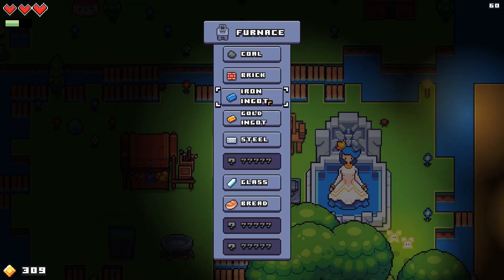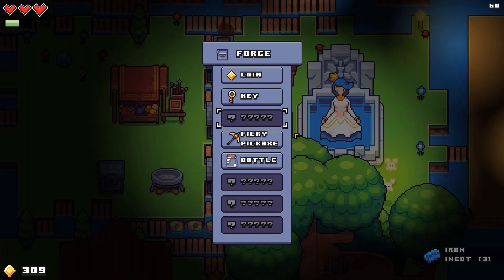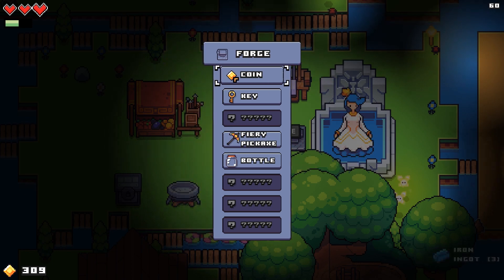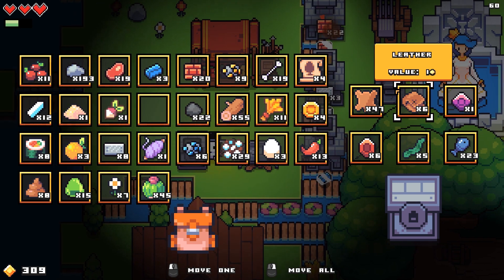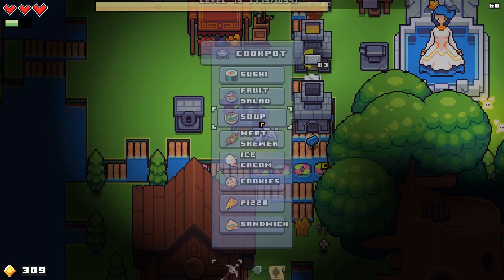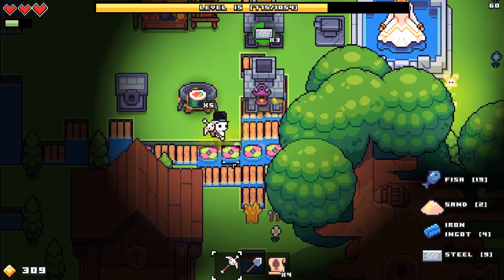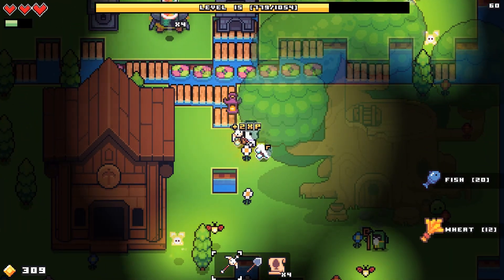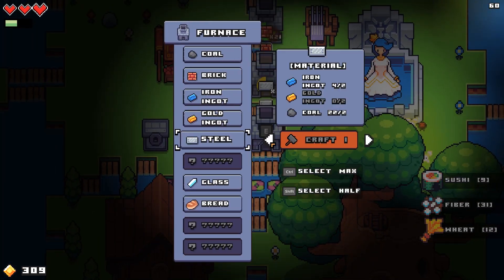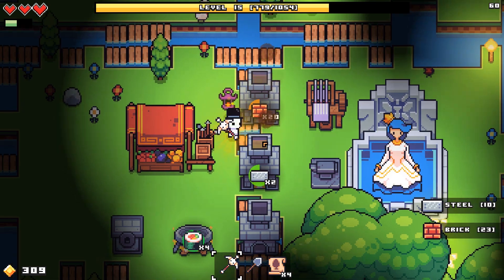There's the steel that we need. Just make some brick — maybe not that. We don't have any gold ingots and our inventory is pretty full. We could sell these gems. Let's just keep making sushi. There's the last of the steel, so we can make the better pick.